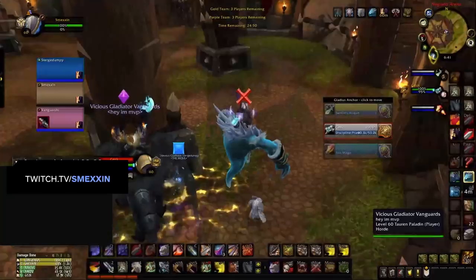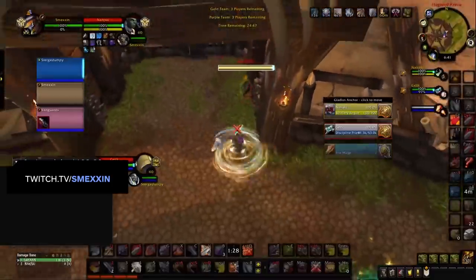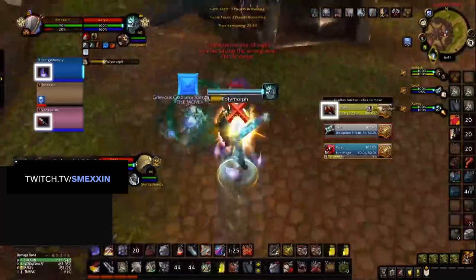To demonstrate just how strong Warrior defensives are for this comp, let's break down an opener against RMP. Our Warrior is able to bladestorm the Rogue out of stealth, and to ensure the RMP does not get a clean opener, the Rogue gets put into a full disarm. Meanwhile, our Ret is still in a sap, and with our Shaman counterspelled, our Warrior is able to stop Polymorph.